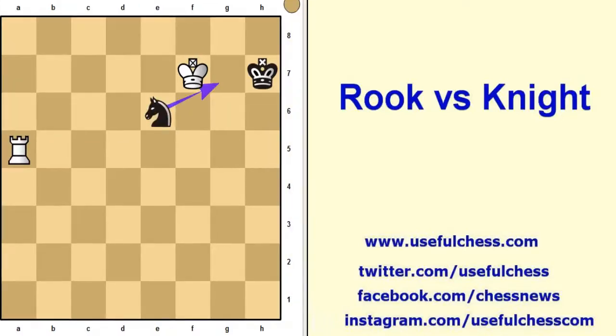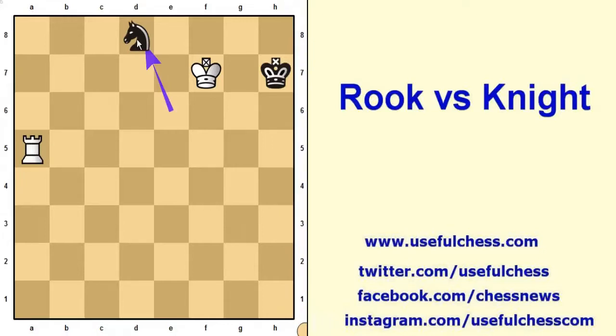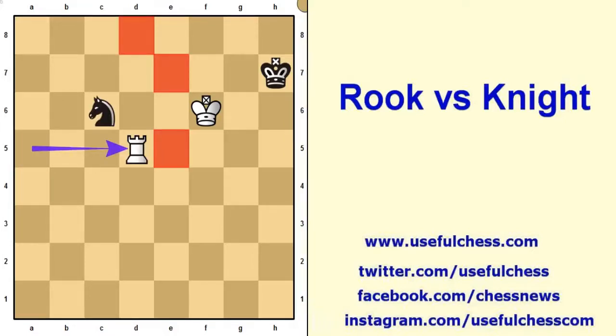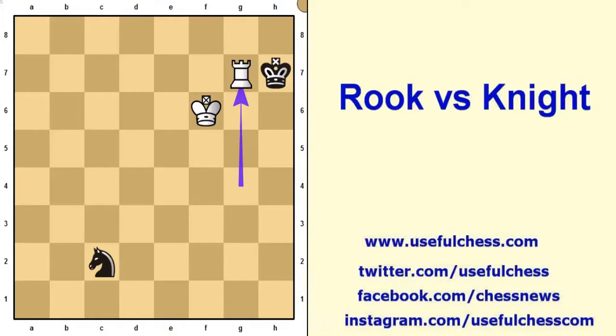If black knight plays knight g7, after rook g5 the black knight will be captured. Therefore black plays knight d8. Now these squares are controlled by the white king, so the black knight is starting to be isolated. White rook controls d8 square and black knight cannot go next to his king — black knight is isolated. Normally white must attack the knight and try to capture it.